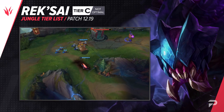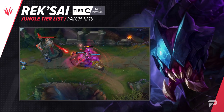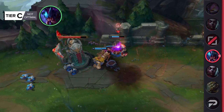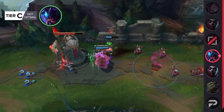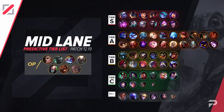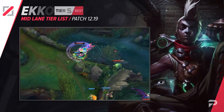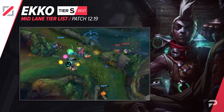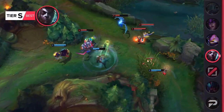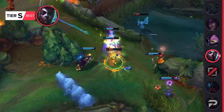Now here's our mid lane tier list. We think the Ekko buffs will be felt more strongly here. It's easy to underestimate how much 10 AP ratio affects a champion, especially when it affects both their bread-and-butter trading and wave clear. Vex got pretty much the exact same treatment earlier in the season and it pushed her to being one of the best mid laners in the game. We'll be putting Ekko in S tier — maybe this is overshooting a little bit, so check back with the mid-patch update. Kennen drops down from OP tier; he's still a strong early game champion with his ultimate making him great at skirmishing and teamfighting.